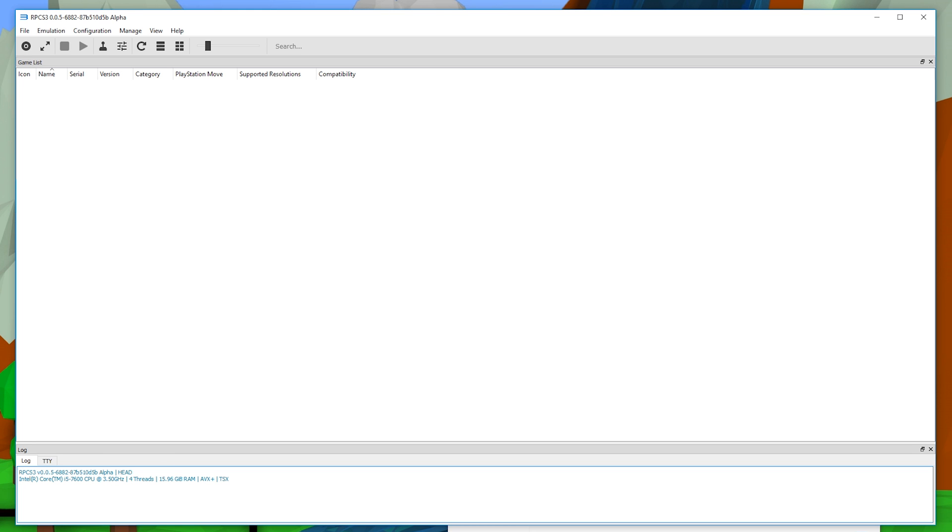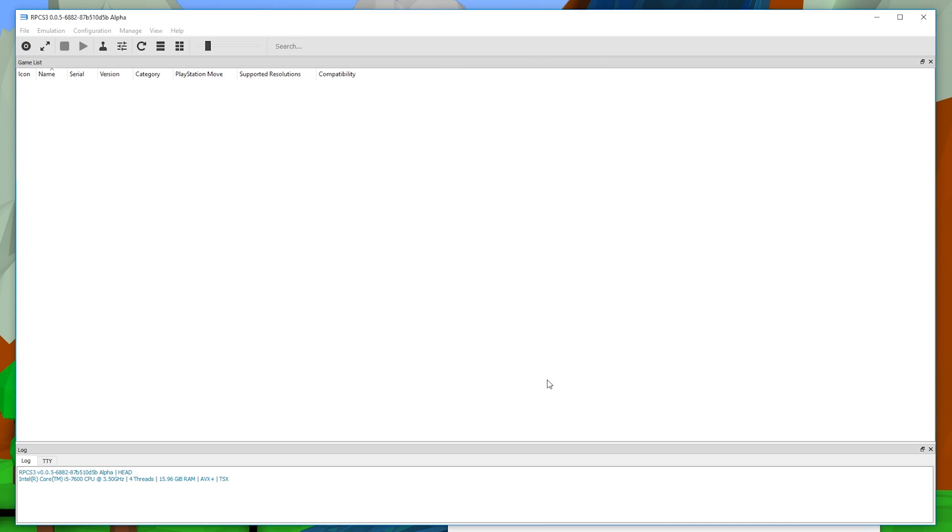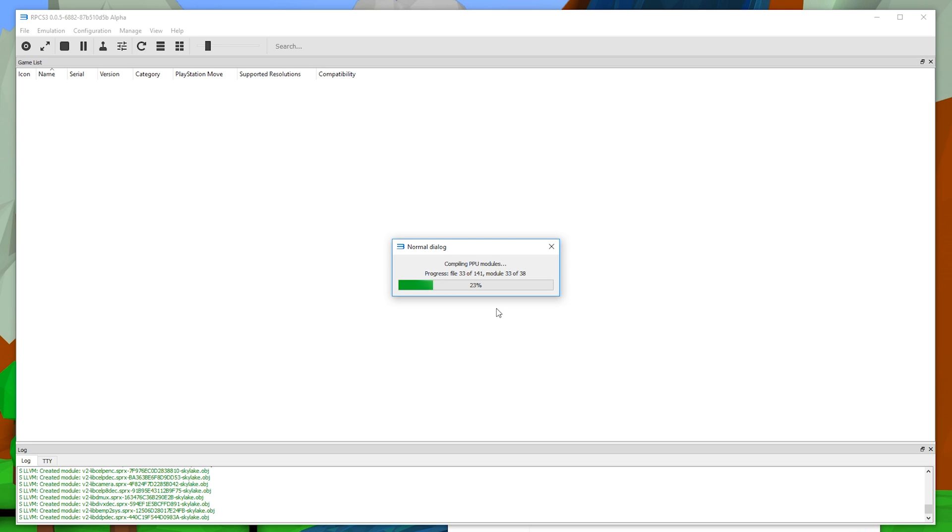Now we're going to install the firmware we downloaded from Sony. Go to File, click 'Install Firmware,' and locate your firmware file — mine is on my desktop in the PS3 Firmware folder, called PS3UPDATE.PUP. Click it, click Open, and the firmware will start to install. You'll see a message; once done it should say 'Successfully installed PS3 firmware and LLE modules.' Click OK and it will start compiling your PPU modules. This can take a little time — it took about two minutes for me, so be patient.